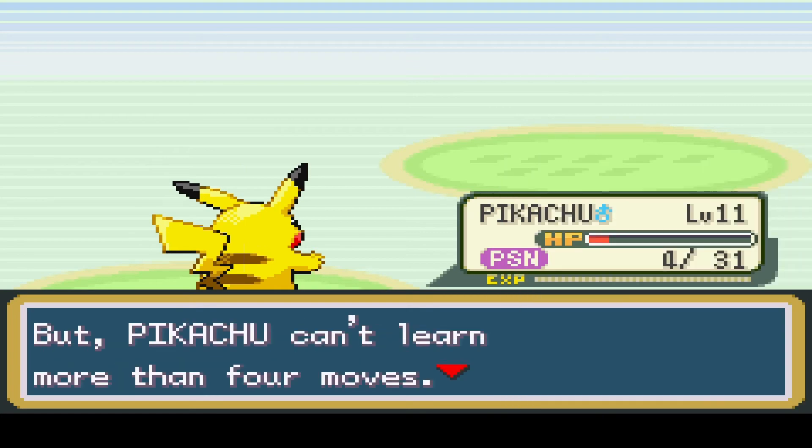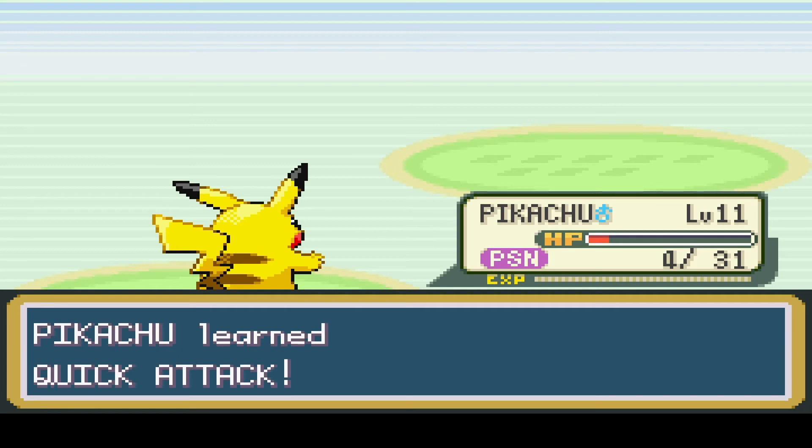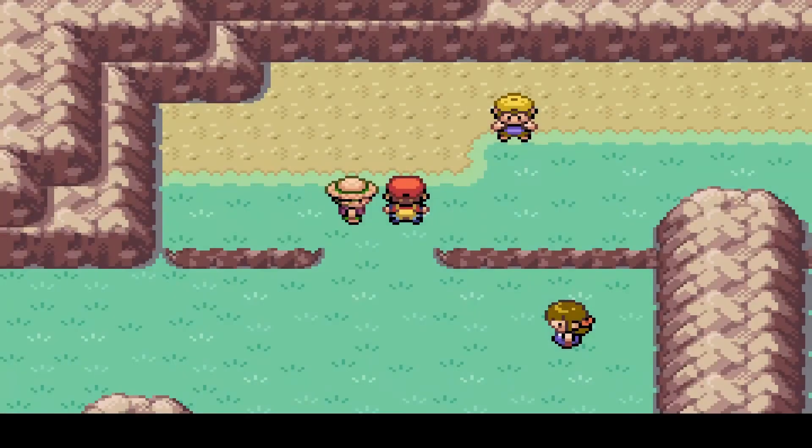Quick Attack - yes please! I'm gonna get rid of Growl for that, because I don't really need Pikachu to lower your attack. You beat me again. I never met you!